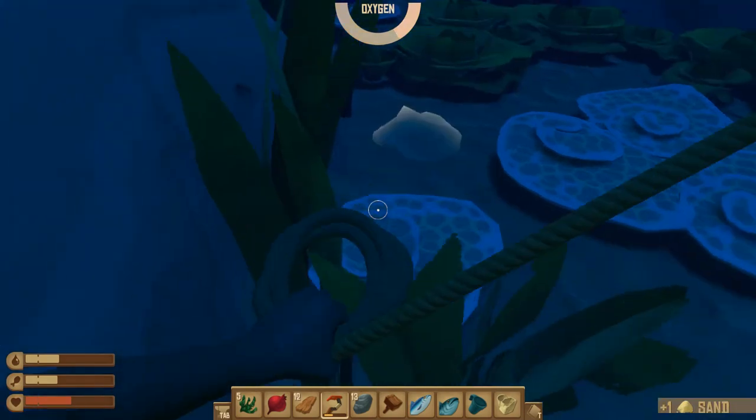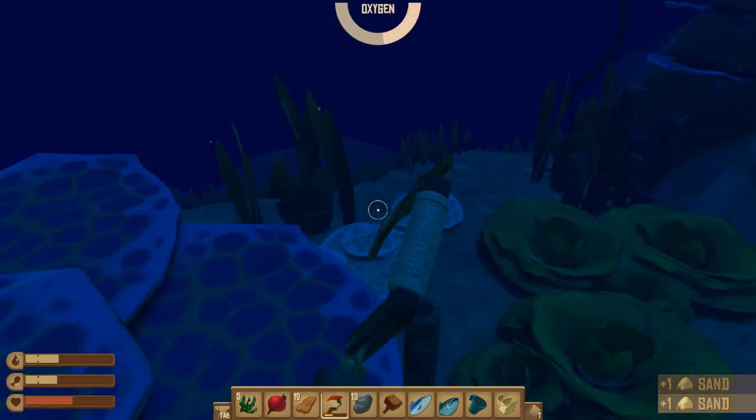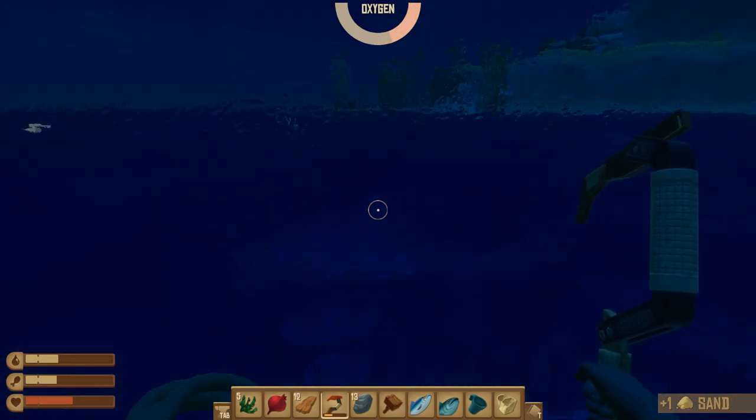In the beginning, just gather a lot of clay, a lot of sand, and go to the next island. Also if you can find metal, go for that. Some copper is good too.